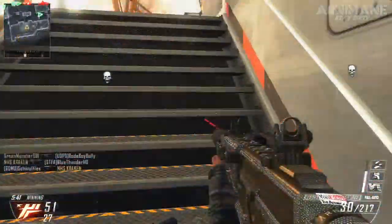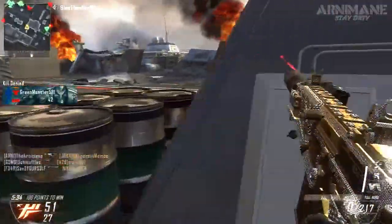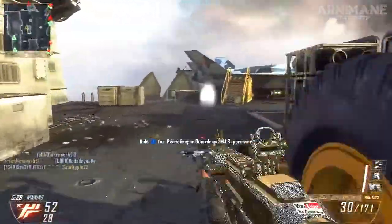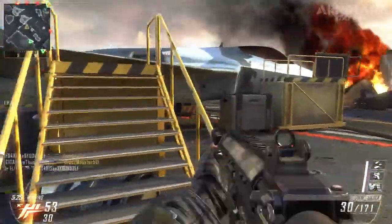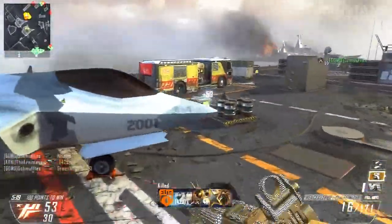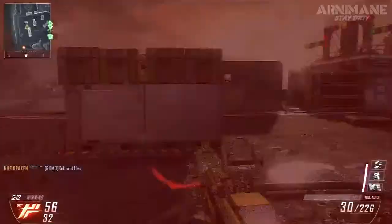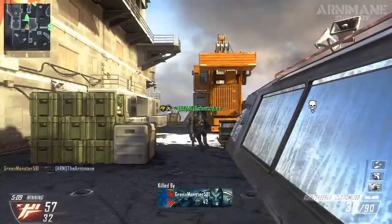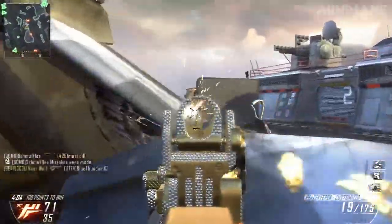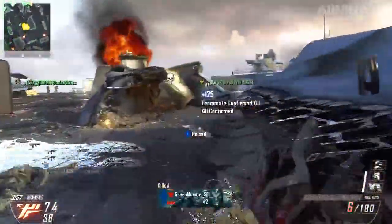So I took off long barrel and put on suppressor and laser sight. I think this is the best combination with the Peacekeeper if you want to use it as an SMG: rapid fire, suppressor, and laser sight. With the suppressor and rapid fire you lose a lot of range, so this gun is no longer good for long range — it is now a full-on close-quarter gun. Rapid fire boosts the RPM up to around 1150, which is just under the Scorpion and on par with or just under the Vector.